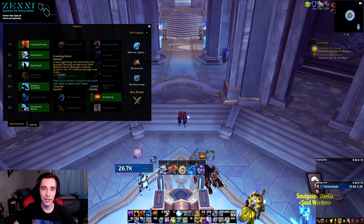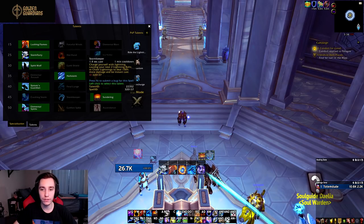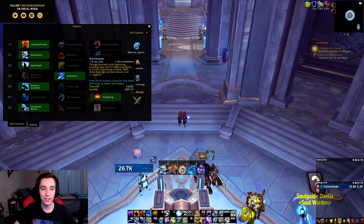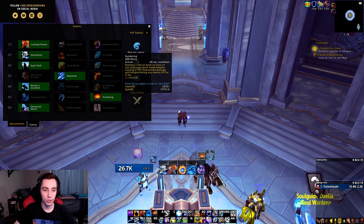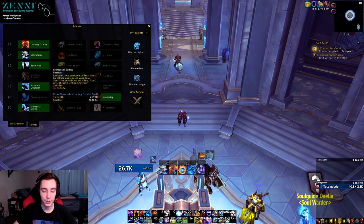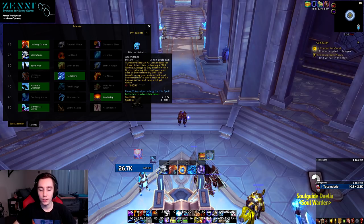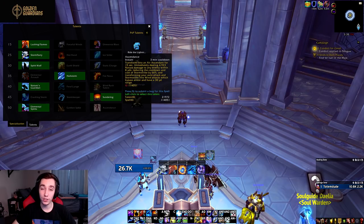In the last two rows we didn't get as many changes. In the level 45 row, Fury of Air is now gone and replaced by Stormkeeper — a one-minute cooldown that causes your next two Lightning Bolts or Chain Lightnings to be instant cast and deal 150% more damage. Other than that this row is the same. In the level 50 row, Elemental Spirits and Earthen Spike have not been changed, and Ascendance was slightly buffed to deal a burst of damage at the moment you press it, but otherwise functions the same as before.